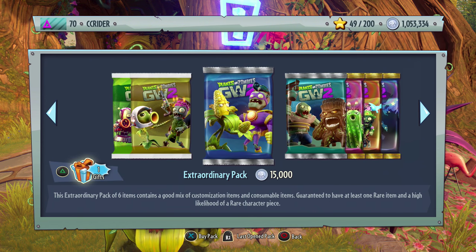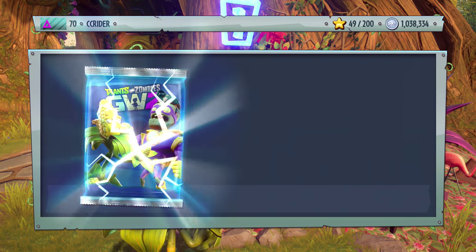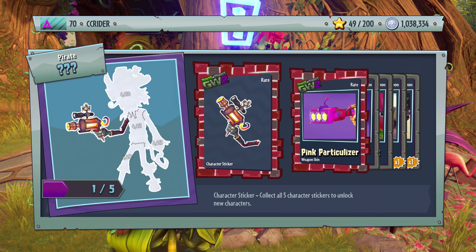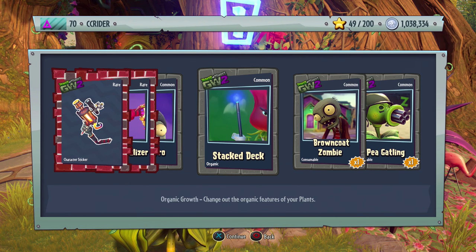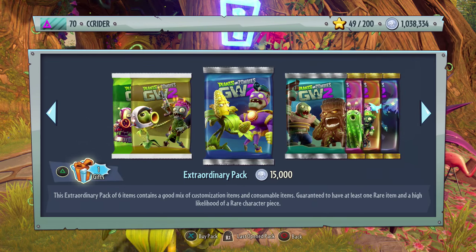Let's move over to the Extraordinary Pack — these are 15,000 each. Fancy stuff in here. We got a piece of a Fire Captain, the Pink Particularizer which is for the Scientist, Future Fro for the Imp, and Stacked Deck for the Rose, plus some consumables.